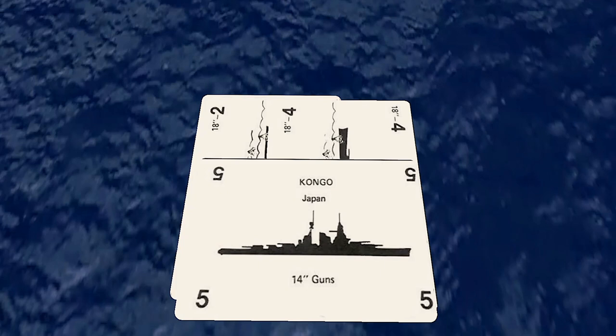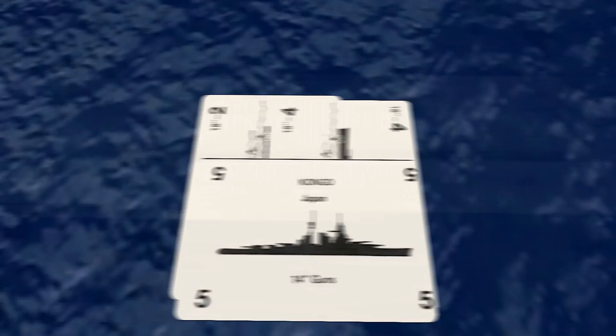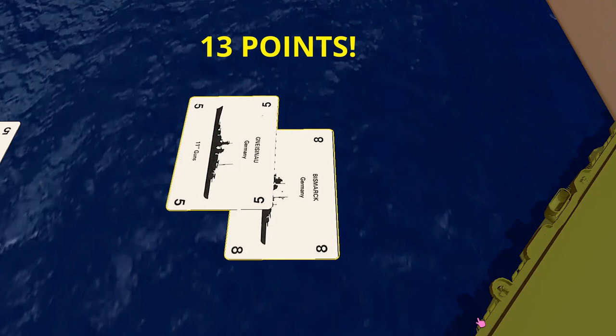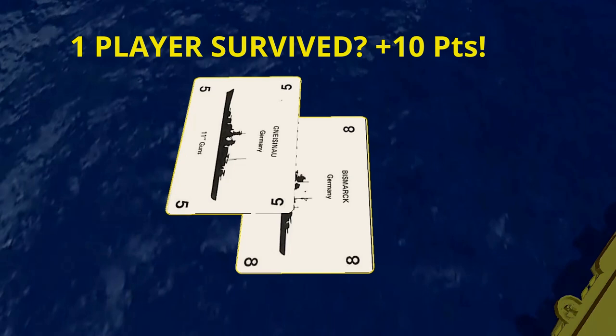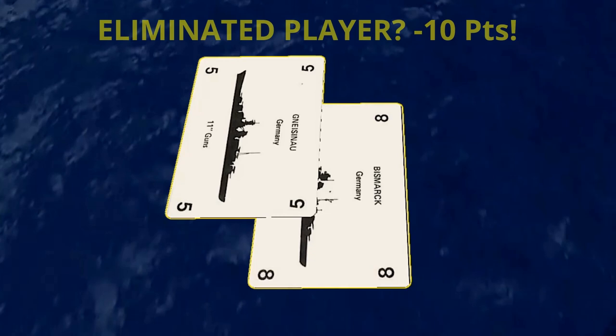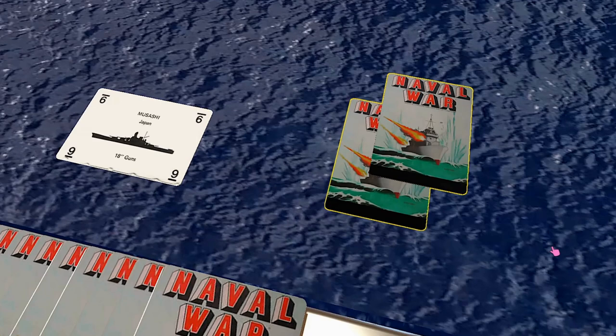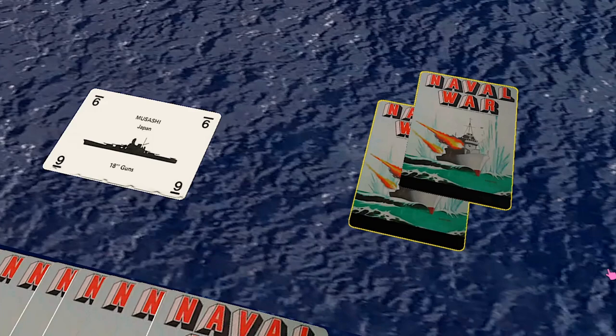A player can never take an action that will sink or damage one of their own ships. The game ends when all but one player is eliminated, or when the last card is drawn from the draw pile — the player that draws the last card may complete that turn. When the round ends, all players add up the hit numbers of the ships in their deep six piles and add that to their score. If all but one player was eliminated, the remaining player is awarded 10 bonus points. Each player eliminated in a round is penalized 10 points. After a few rounds, once one player reaches 100 points, that player wins. If more than one player exceeds 100 points in the same round, the player with the highest score wins. If there is a tie, play one more round to decide the winner.